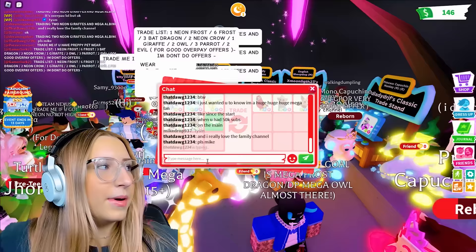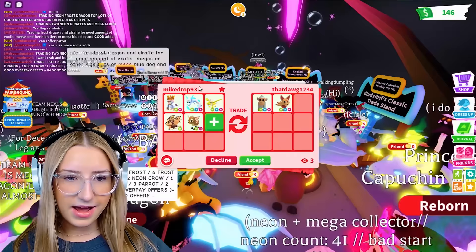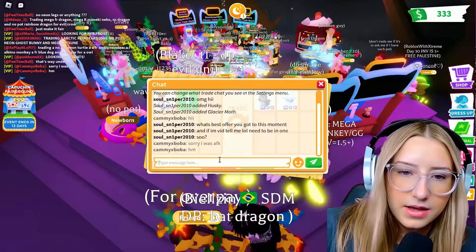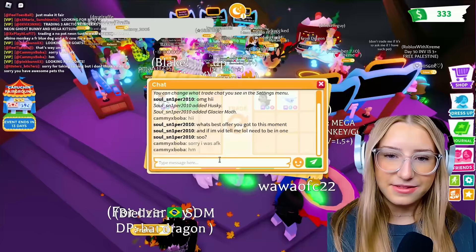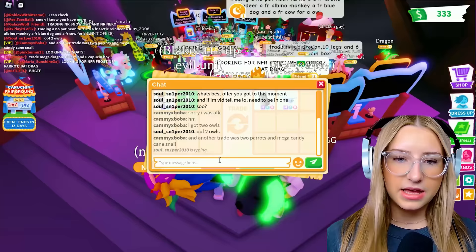He says that all the time. I said, can I remove some ads? A Neon Albino Monkey is like way obviously better, so I feel like that's good. I'm at my trade again and it says, what's the best offer you got? I don't remember. I think I got two parrots and a Mega Candy Cane Snail, and then in another trade I got two owls.